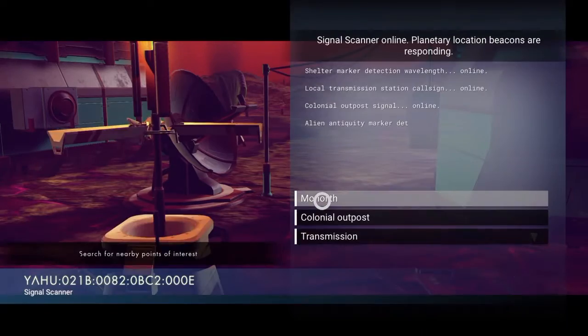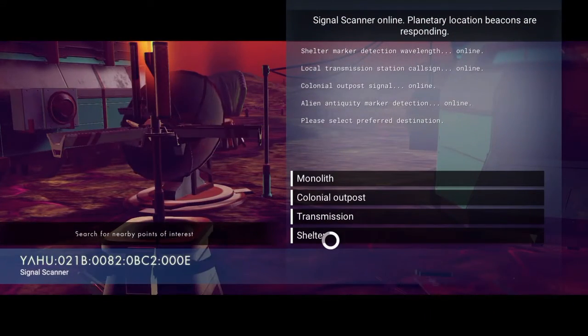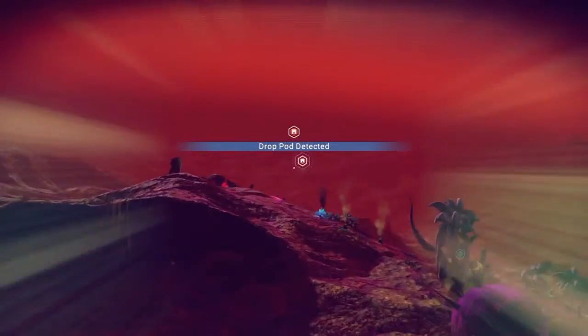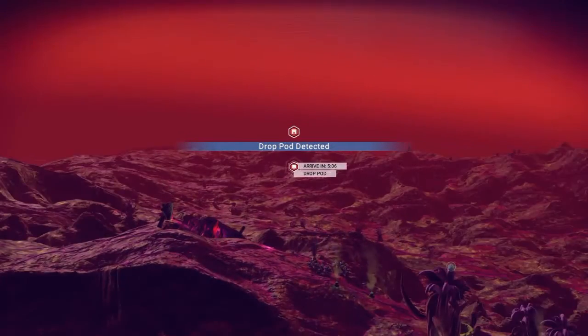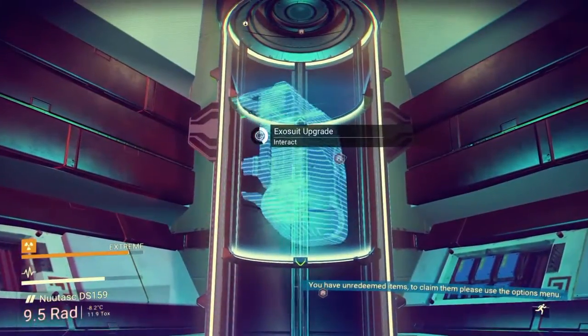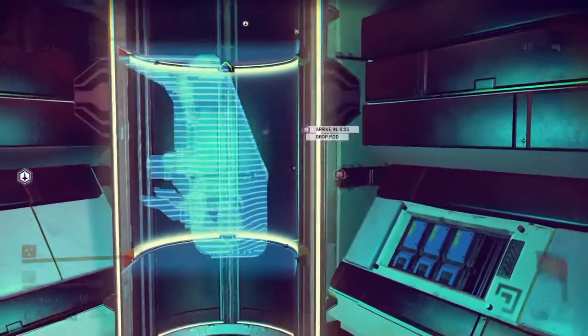Choose to search for shelter. You can also search for monoliths, outposts, and transmissions. However, when you click on shelter it will update your waypoint with the location of a drop pod. You then just have to fly over there and get the slot upgrade from the pod. Search for the open site and click on the upgrade. You have to pay a small fee and the slot will be installed afterwards.